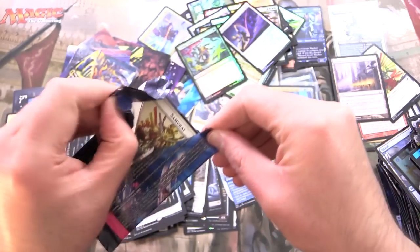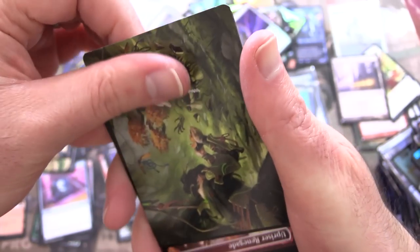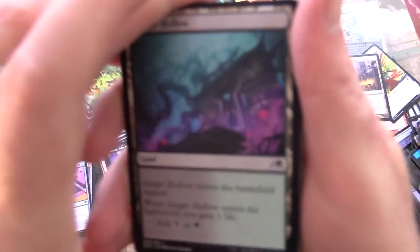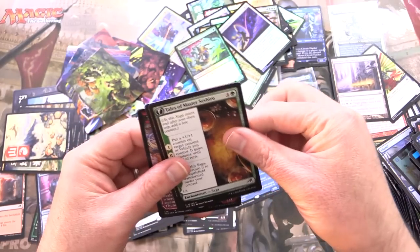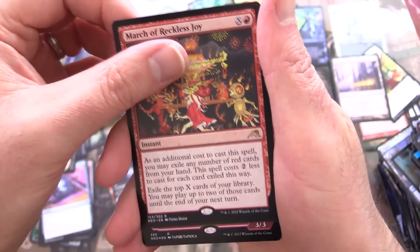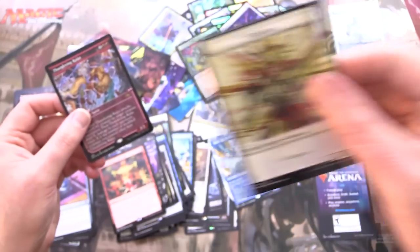One more pack — let's get into it. What is that? It's like an offering of some kind. We have Commune with Spirits and a Jungle Hollow non-foil. Skipping ahead — it is final pack magic. We've got March of Reckless Joy, a Thundering Raiju with the showcase art, and a Secret Lair with Samurai on the other side.